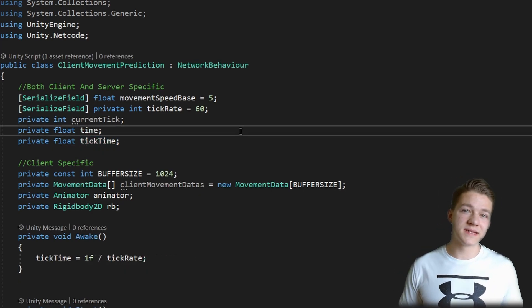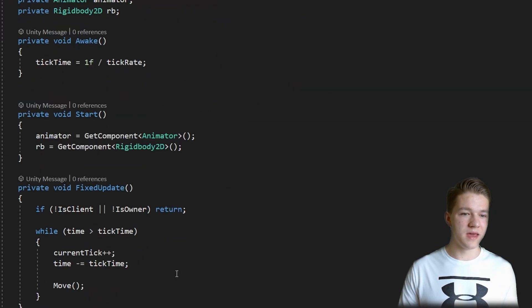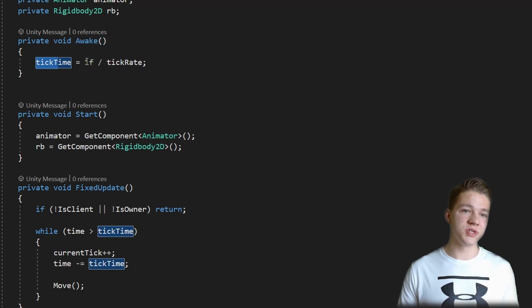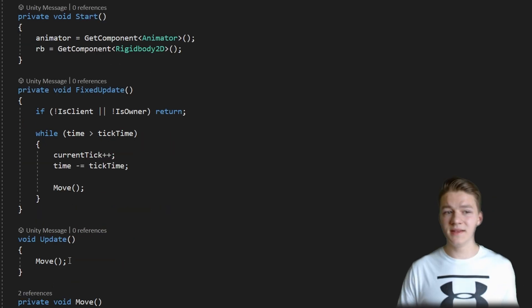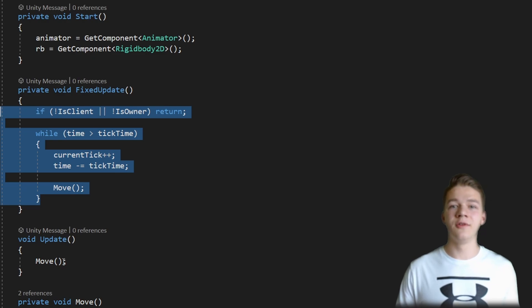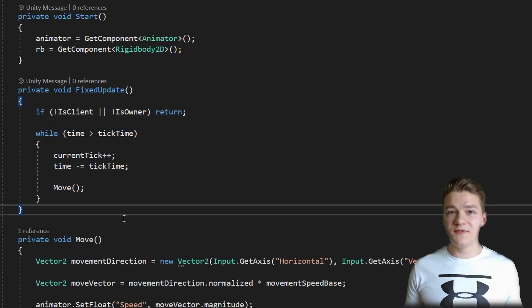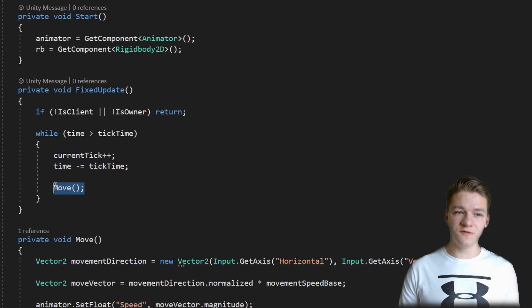To make sure that we can use some of the extended functionality of netcode, I have just inherited this class from NetworkBehaviour. Down here I have added some more functionality related to the ticks. In void Awake we are calculating the tick time, which is just 1 second divided by the ticks in 1 second. Then instead of calling all of the logic on Update, I will be calling it on FixedUpdate because we are using physics. In the FixedUpdate we are pretty much just increasing the ticks and calling the function move, and all of this should be happening only if we are the client and we are the owner, otherwise we can just return.